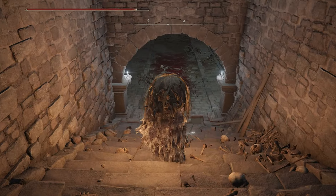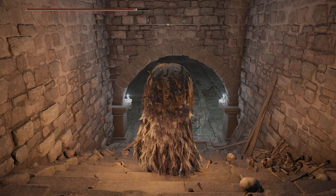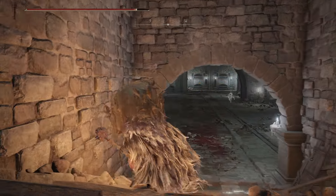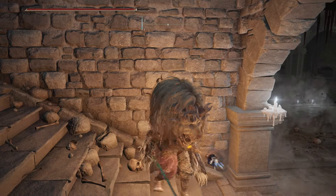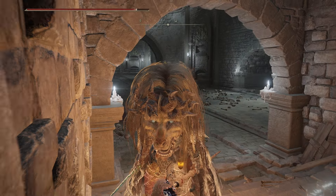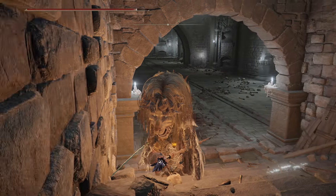Once you come down the stairs to this bloody floor right here, that means there's going to be a spike trap from the ceiling, so you want to avoid that. We're going to head off to the right side of the room, hug the right wall up and around the corner, and then go up the ladder.